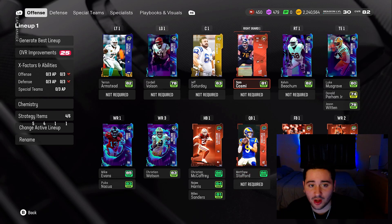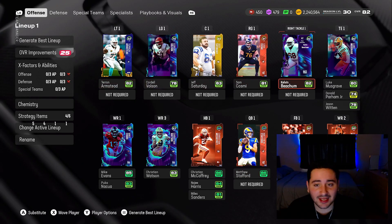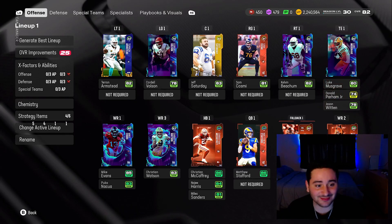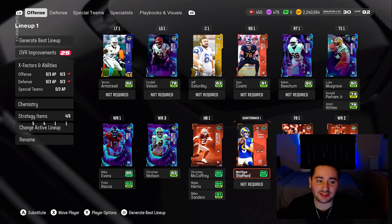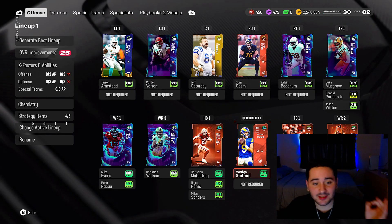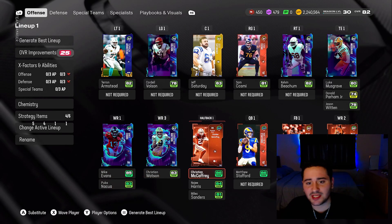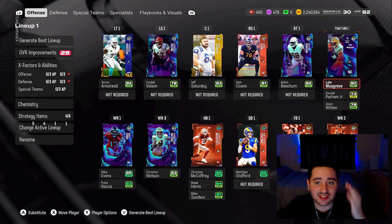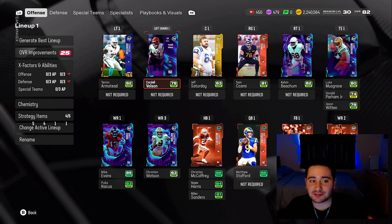The only card that is auctionable on my team is this coin quick-sell Teron Armstead, and that is literally it. This Mike Evans and this Matt Stafford are BND — I paid for them in the store. But CMC is free, Christian Watson free, Puka Nakua free, Heinz Ward free, Luke Musgrave free, the whole O-line free except Teron Armstead.